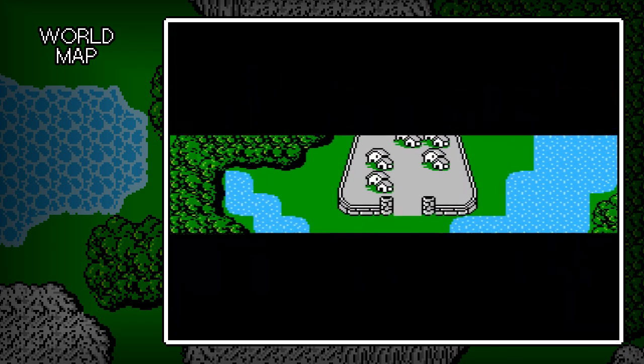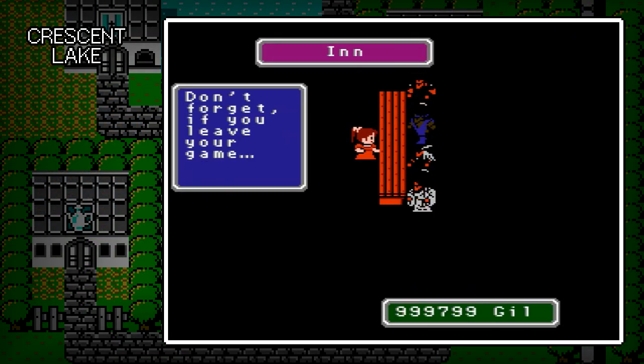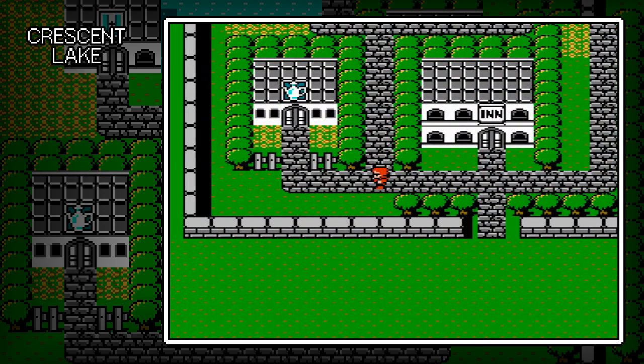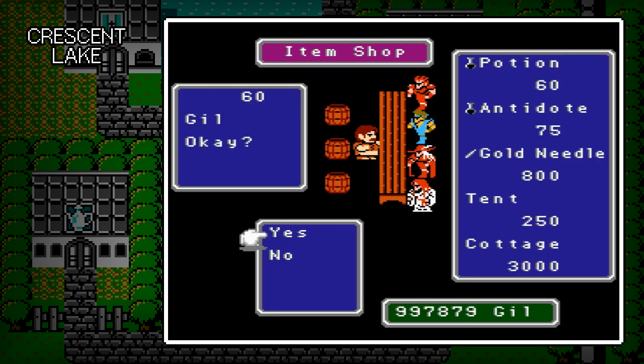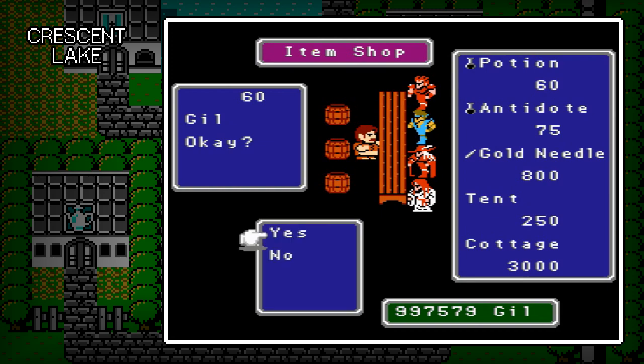We'll probably stop over here at Crescent Lake, just to get some goodies. Crescent Lake has always been a pretty good area for inventory. We'll take a quick little save. I have a crap load of money, which is awesome — pretty much all we're going to need for the rest of the game. I believe I did all my spell checks, so I'm not too worried about magic. Let's buy a crap load of potions, just make sure we're stocked up on those. Getting it all the way up to 99.